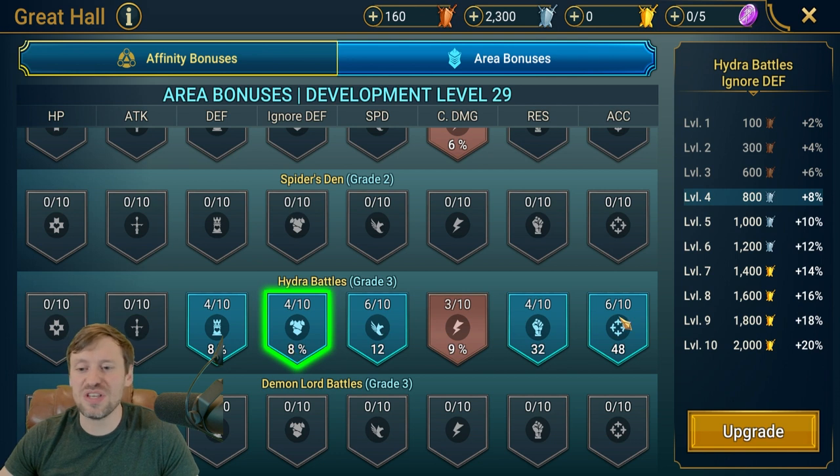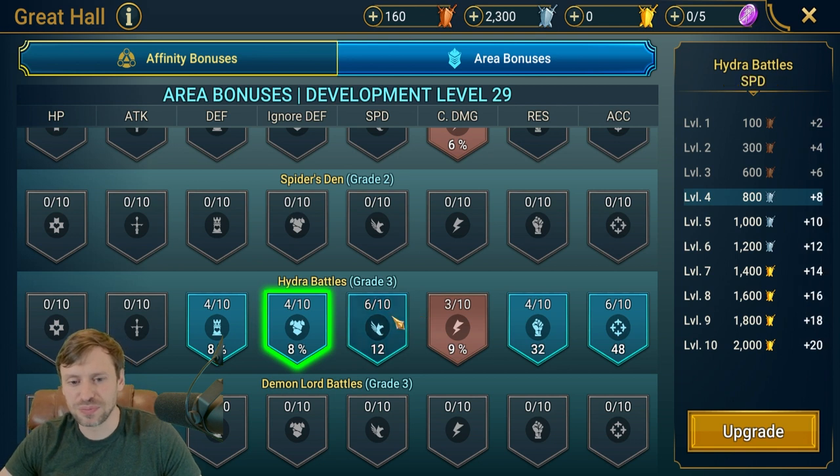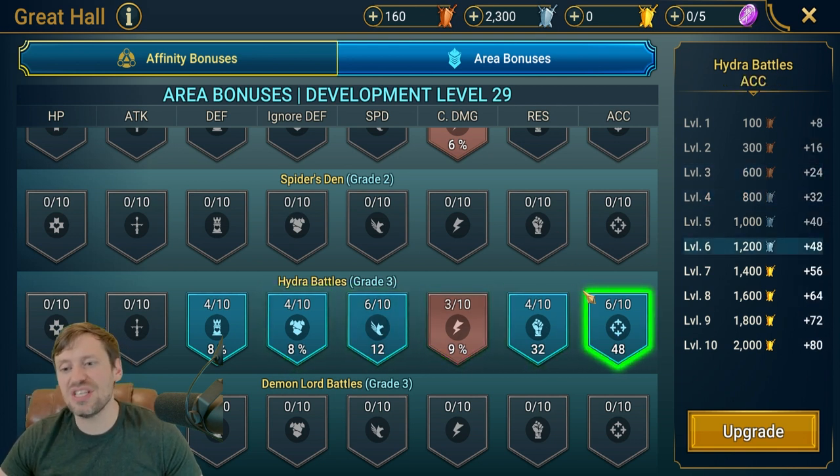I probably should have taken accuracy first, but I went for ignore defense because it's going to help every single champion on your team do more damage to the heads. The more damage you do, the more numbers you rack up — making it easier to get that one key. You'll also take heads down faster, which means more points. Then I went into accuracy.